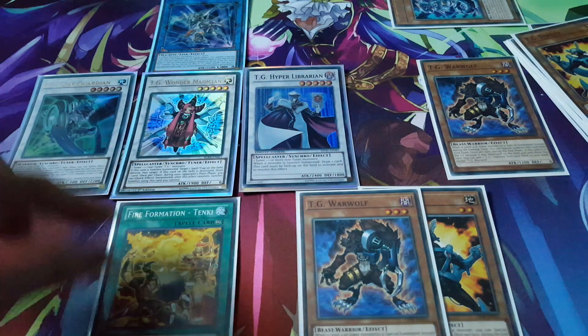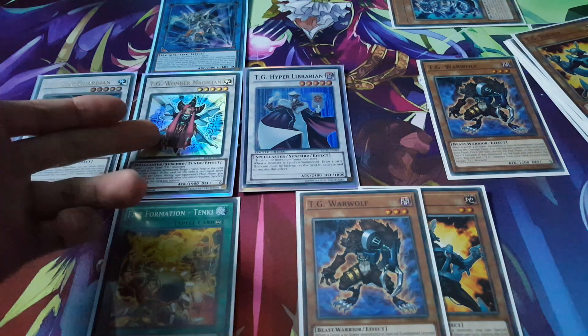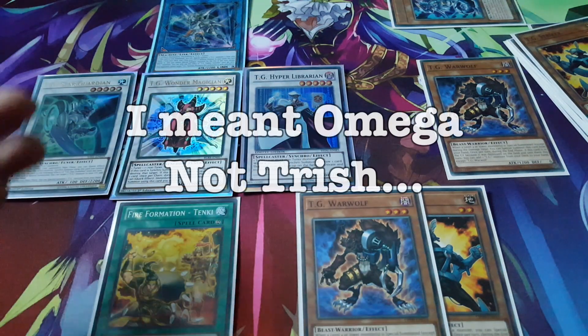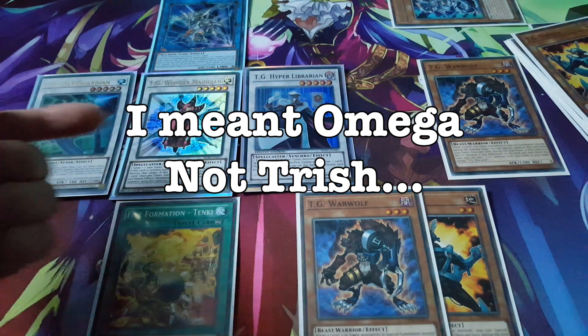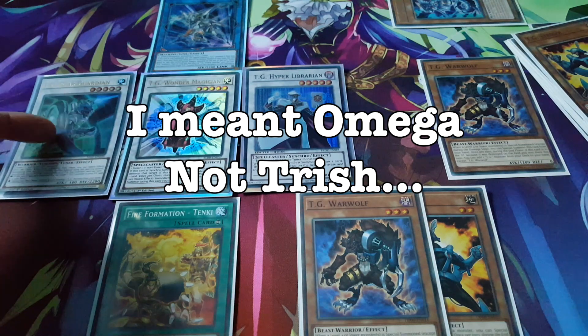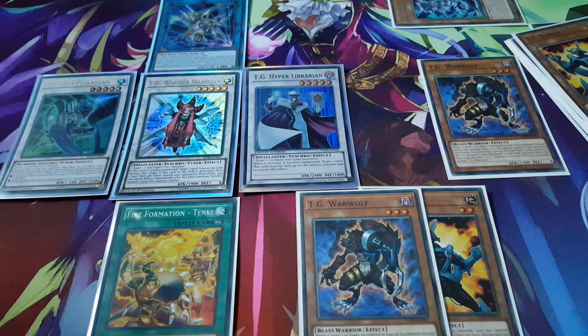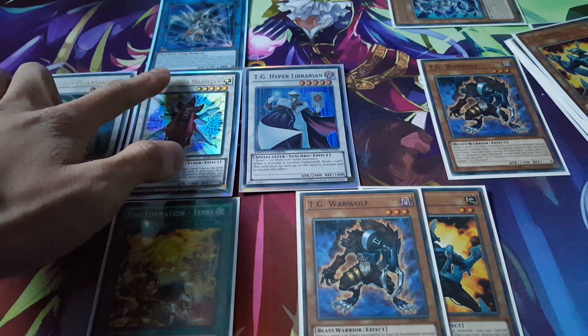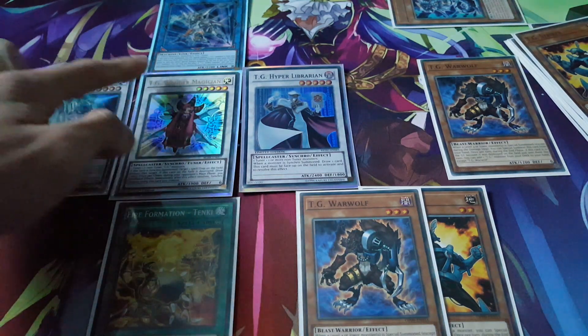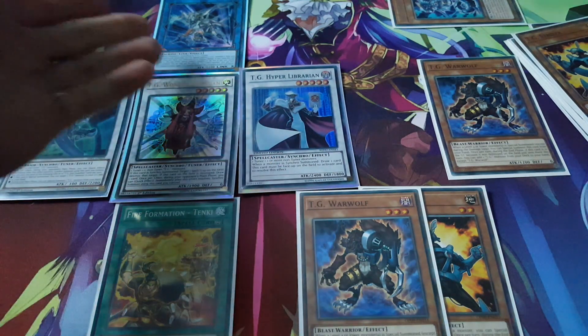During our opponent's turn we could do the whole thing like we did in the first opening hand — take Wonder Magician and Warwolf to go for Trishula, and then draw one again because we have Hyper Librarian on the field. And Star Guardian can XL Synchro with the Hyper Librarian as well to go for the Blade Blaster. Also, your opponent can't target TG monsters or Synchro monsters this card points to, so these three are already being protected by TG Trident Launcher.